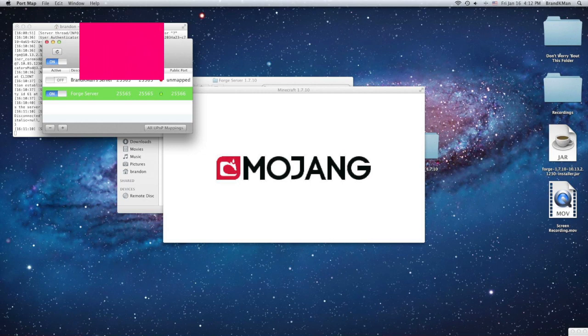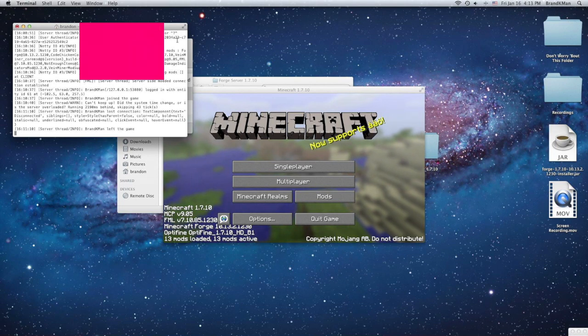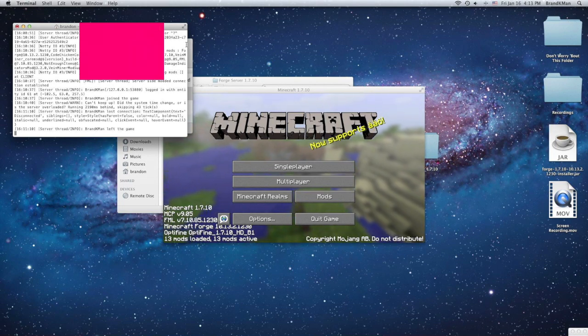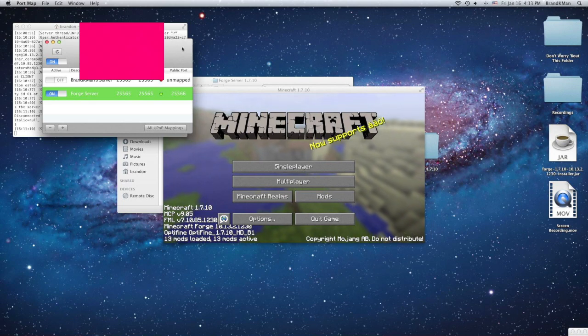If you want to play with friends, give them the number shown at the top of Port Map and they'll be able to play on your server. You're going to have to have both Terminal and Port Map running at the same time — along with the server of course — for your friends to be able to play.